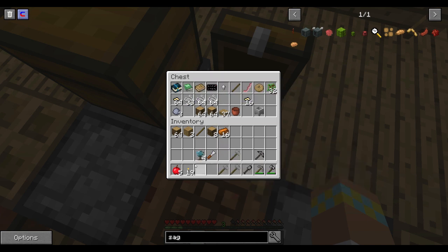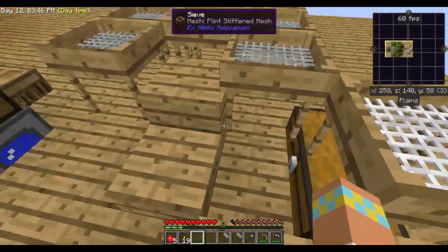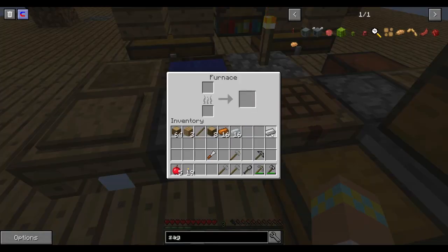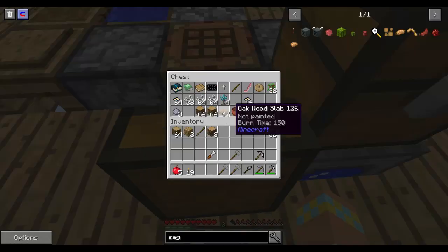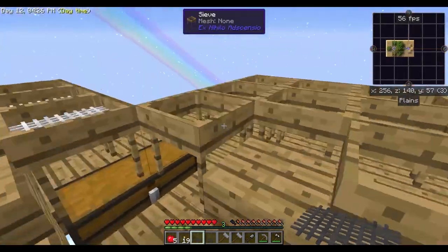I'm speechless - if I have to jump on the squeezer to squeeze it, that is so awesome! Anyway, let's go ahead and do our mesh because we're gonna need redstone to do anything really. Let's get our string - just do it like this. And there we go, we have iron mesh!